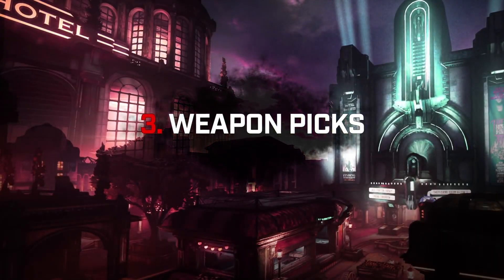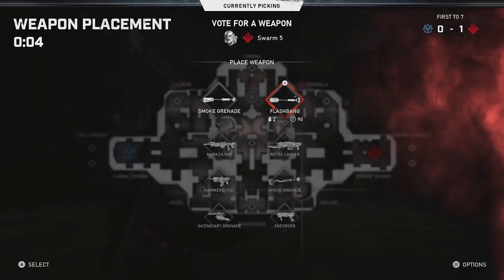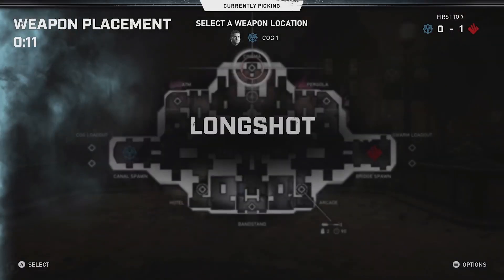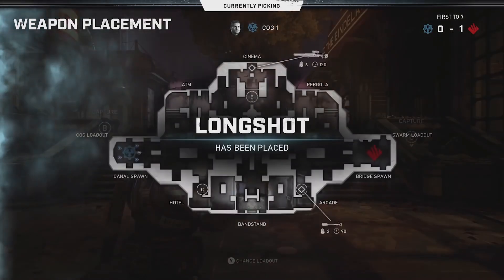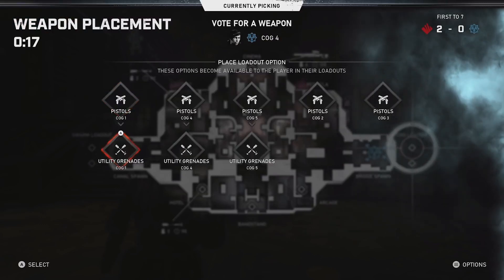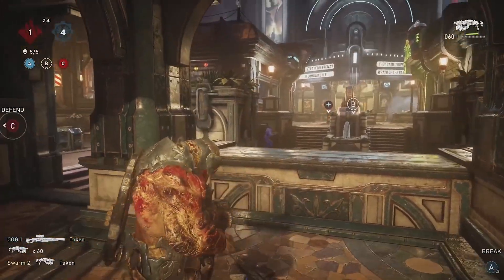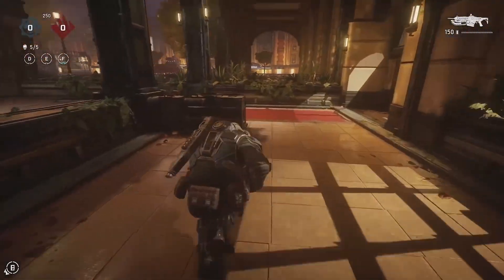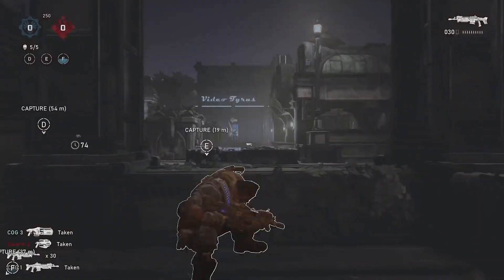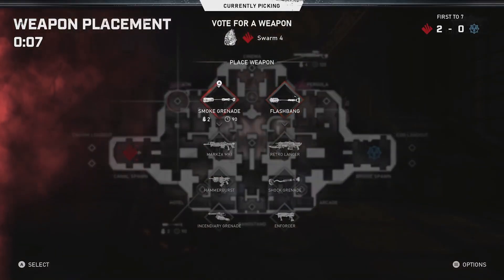The new weapon pick system is potentially going to be very interesting and with a team it will provide a lot of new strategic options, but playing with randoms will be a bit more of a mixed bag. Unlike in Gears 4, both teams will place a weapon each round. The weapon spawn is chosen by a team captain, and the rest of the team will vote on what to place in that spot. You can even place power weapons on your side of the map, but you will have to go through an upgrade path to get there, and once you are there they will be limited versions of the weapon.